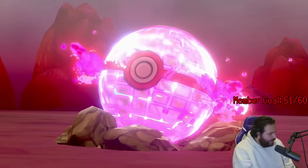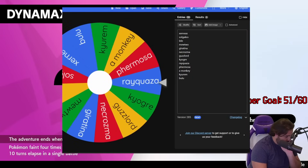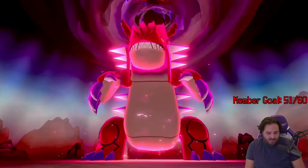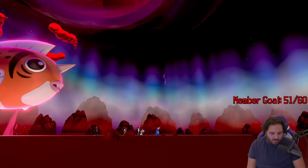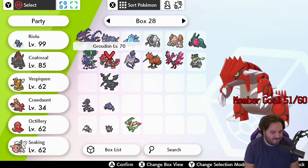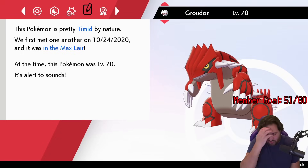And there you have it — a shiny Zygarde from 100 hours of Dynamax Adventures. Wait, we still have like 60 hours left? After getting the land snake, I decided on Day 15 to just do a bunch of random raids again to try and figure out what I wanted to hunt. I did one Xerneas, one Groudon — which I wasn't allowed to catch because I caught it back in the day and didn't remember. Why do I have a Groudon? Why do I have a Zekrom? What was I doing back in 2020?